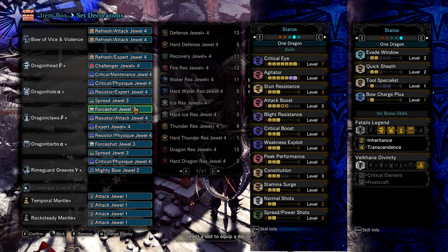With the decorations, you can see the typical stamina management skills: Constitution 3 and Stamina Surge 3. For comfort, I've put blight resistance, so that if you get hit, you don't need to heal and eat nullberries. This build uses peak performance, so make sure that your health is at full as much as possible. Most of the times you end up getting 2-shot with this build, so it's a good idea to keep your health full anyways. This build also relies on agitator for crit, so make sure that you keep her enraged as much as possible.